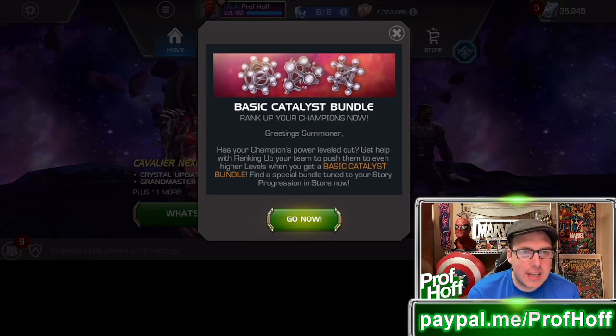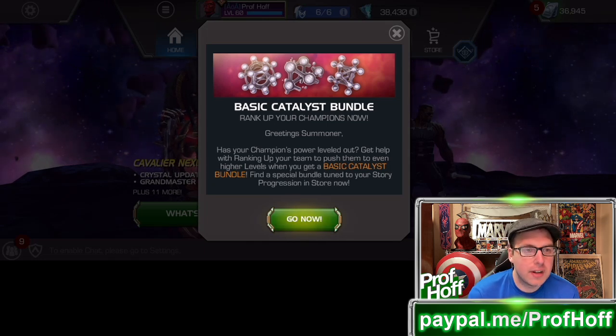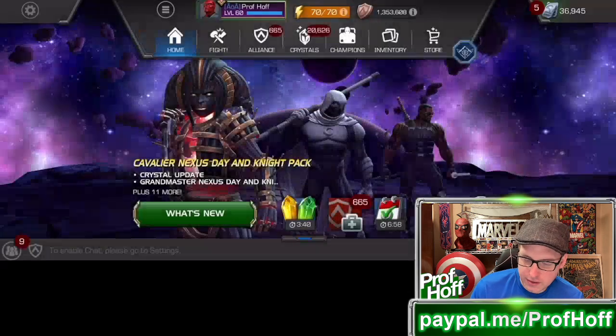It's the Basic Catalyst Bundle. Has your champion's power leveled out? Get help with ranking up your team to push them to even higher levels. When you get a Basic Catalyst Bundle, find a special bundle tuned to your story progression in the store now.